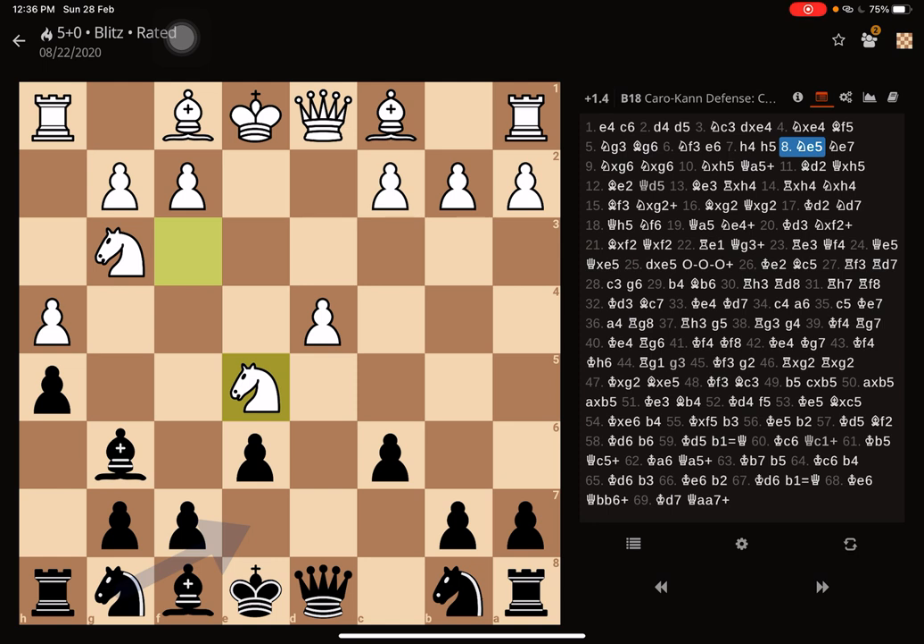Opponent played knight to e5 and I thought let me not ruin my pawn structure and let me not give the free pawn either. The pawn can be captured with the knight if I remove the bishop, because then the opponent will have the queen and knight supporting an attack on the h5 square. So I decided to defend the bishop only. I went with knight to e7 defending the bishop, and here my opponent does trade, which is not a good idea because after I take, I've gotten rid of the knight that was closing in on my kingside — a release of pressure.